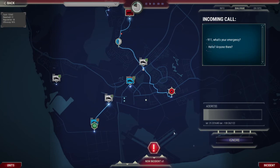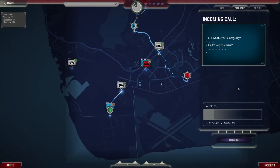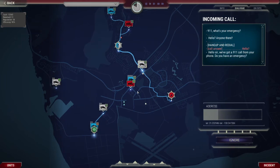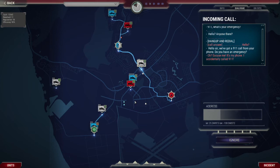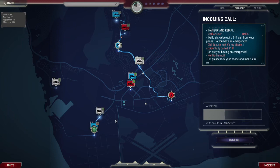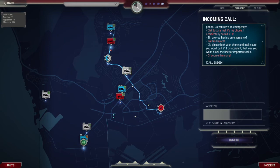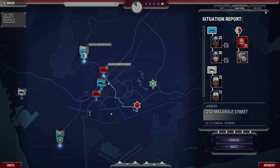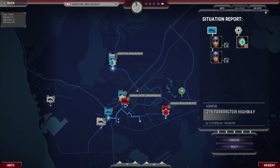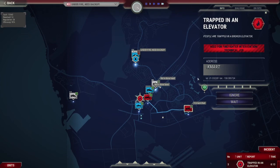A caller accidentally dialled 9-1-1 — they say it's their phone and they didn't mean to call. Robin advises them to lock their phone so they won't take up emergency lines. Then shots fired are reported with a request for backup. Cases start resolving. Robin reacts: 'Oh god, shit's going crazy everywhere at the minute.'